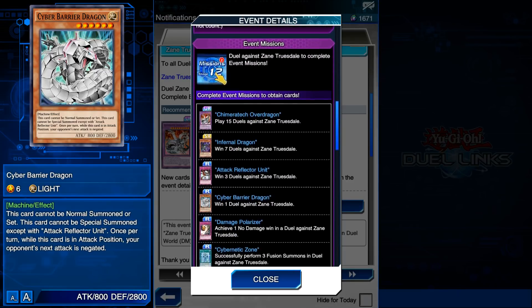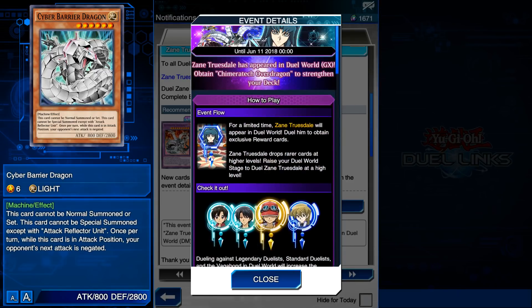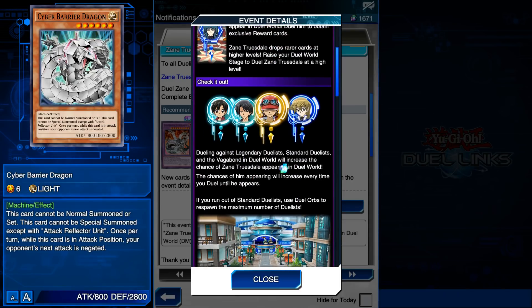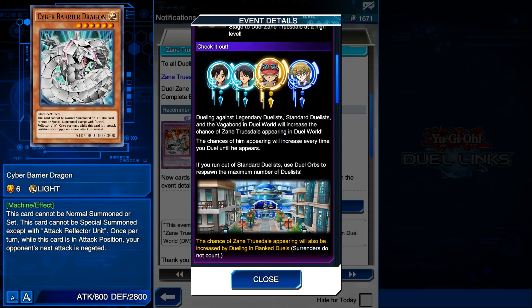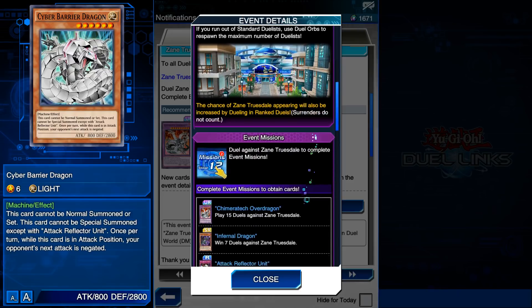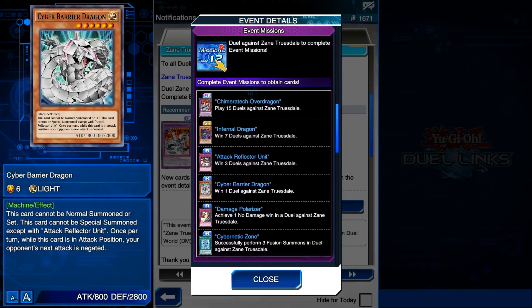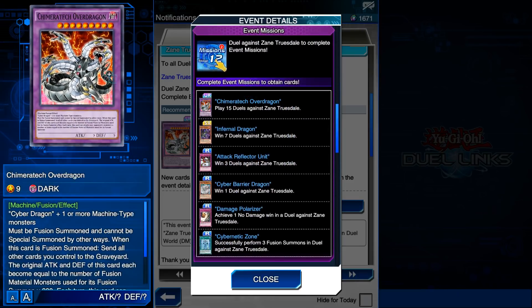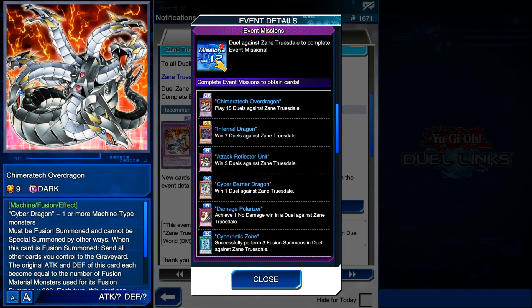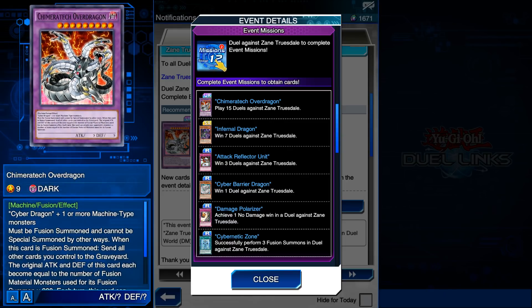There's only one new card but we're just going to talk about all of them. Zane Truesdale appeared in Duel World GX - you'll obtain Chimeratech Overdragon to strengthen your deck. For a limited time Zane will be in the world. The more you battle Legendary Duelists, Vagabonds, and all that stuff, he'll spawn in the game more. You can also increase your chance of battling Zane if you play ranked duels. We do have a bunch of event missions - if you play 15 duels against Zane Truesdale, you can get a copy of Chimeratech Overdragon. This card looks really nice, so that's not bad.